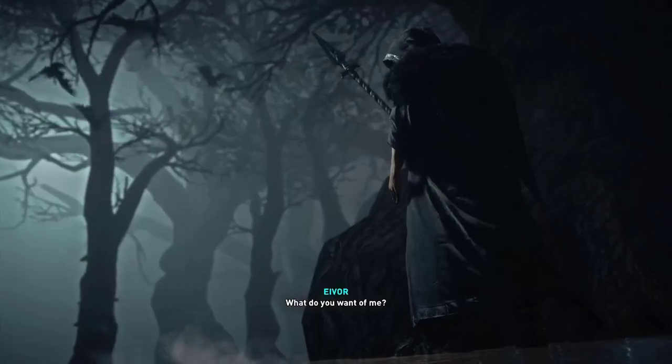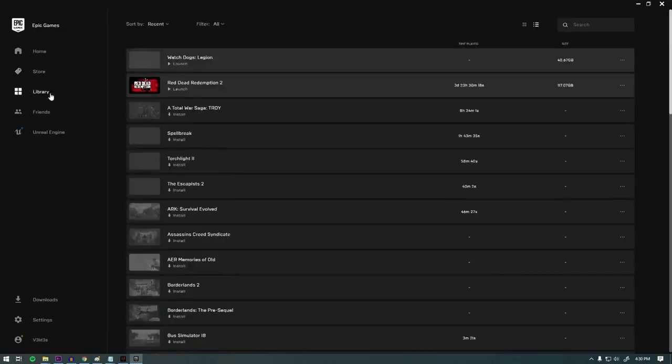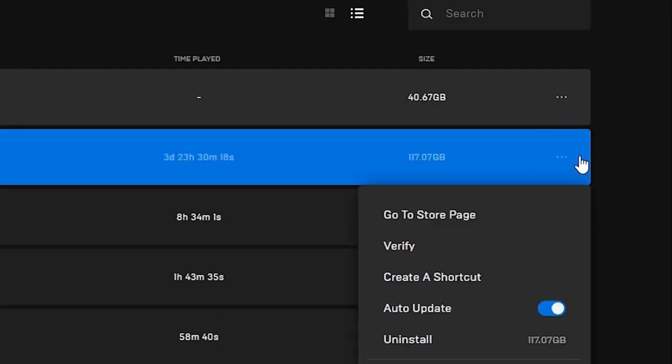If you play the game through Epic Games Launcher, open Epic Games Launcher, click on Library, go to Assassin's Creed Valhalla, click on the three dots, and select Verify.